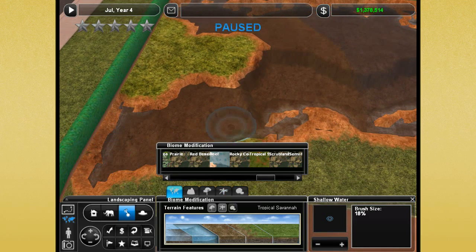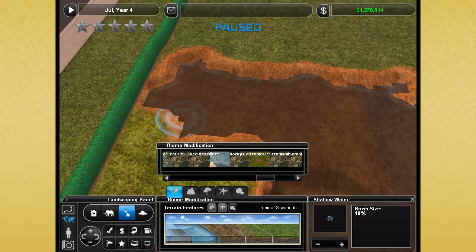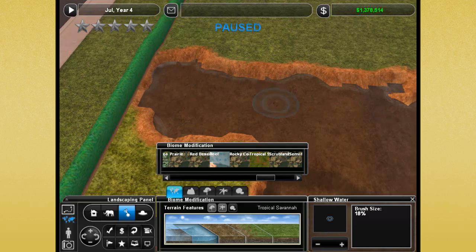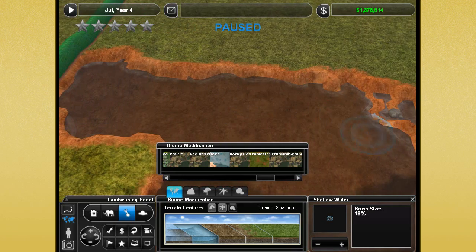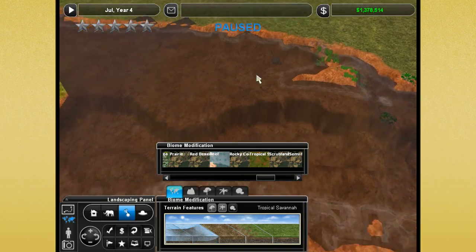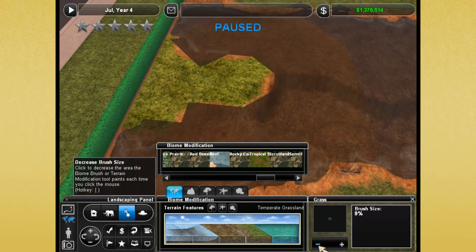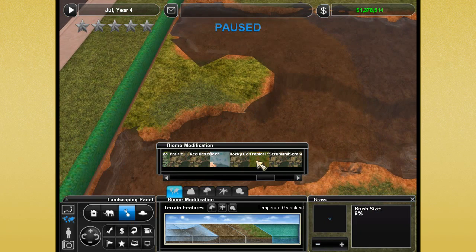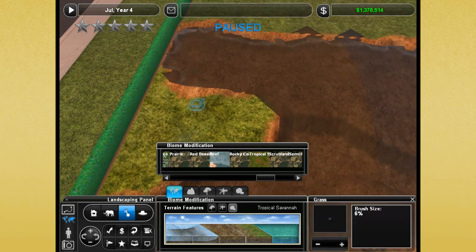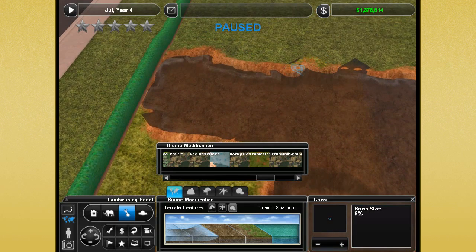I wish I hadn't messed up the river. I don't know what I did but I lowered the river water level too much and now it's just a mess. Okay, it's back to what it should have been, but I have to fix it again. That is not tropical savannah — alright, tropical savannah grass. Isn't it so pretty? I love the color of it. We're going to have to put down tropical savannah grass everywhere along this area.